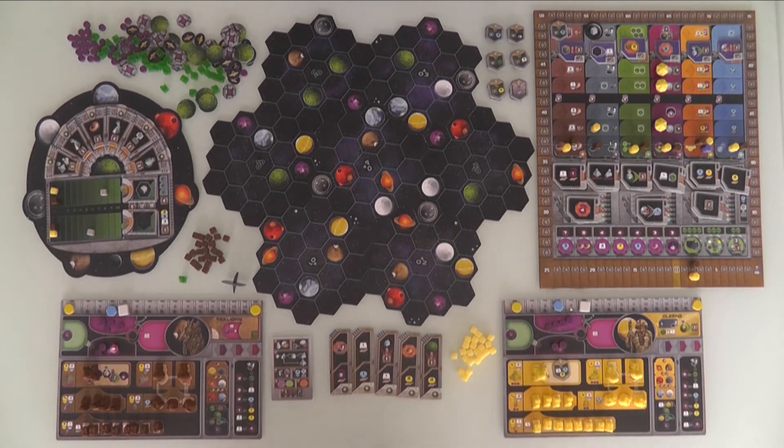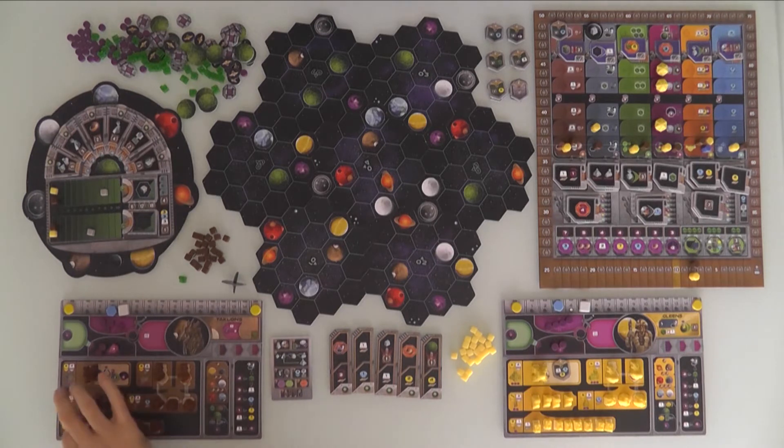Jen is the yellow player, I am the brown player. By the way, these race boards are two-sided — there's a completely different type of brown player and a completely different type of yellow player. Now the last thing we do before we start is place our initial mining colonies.